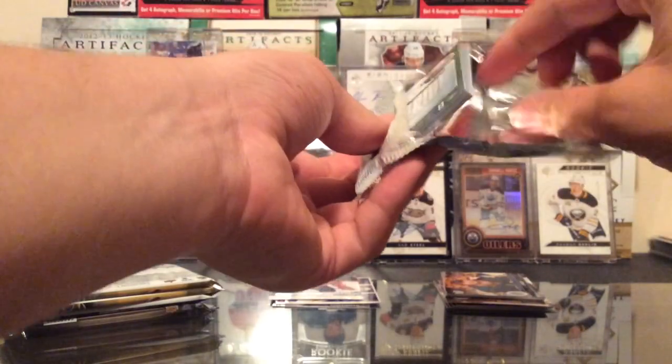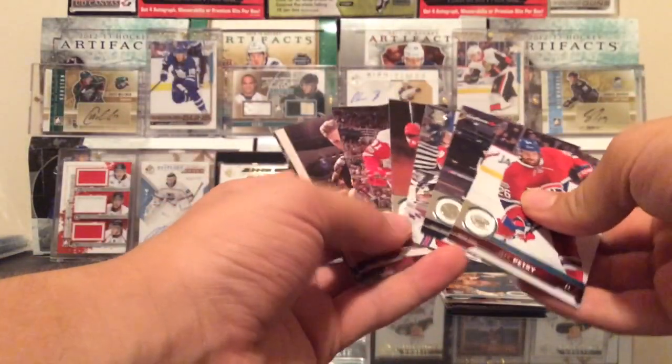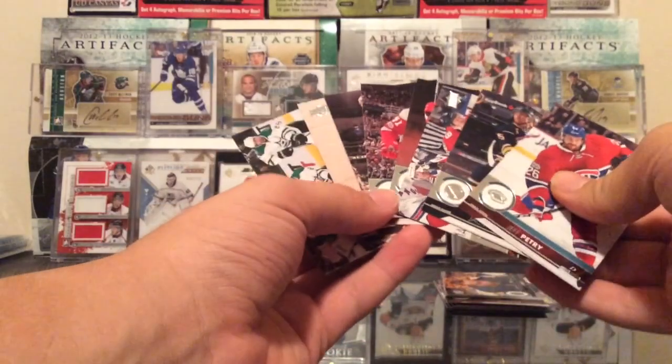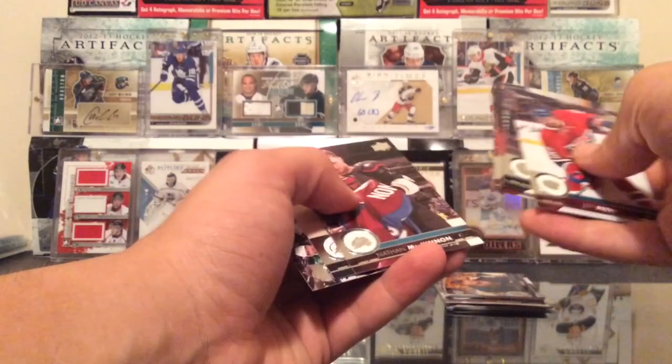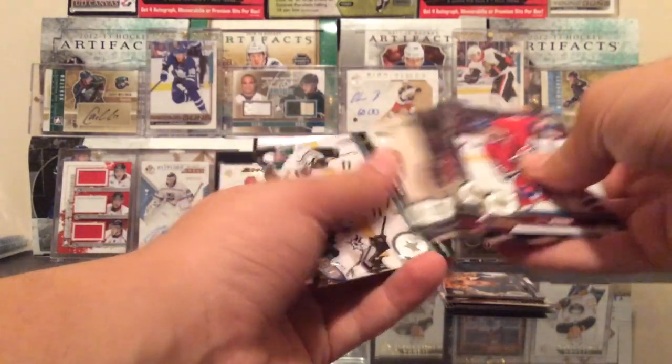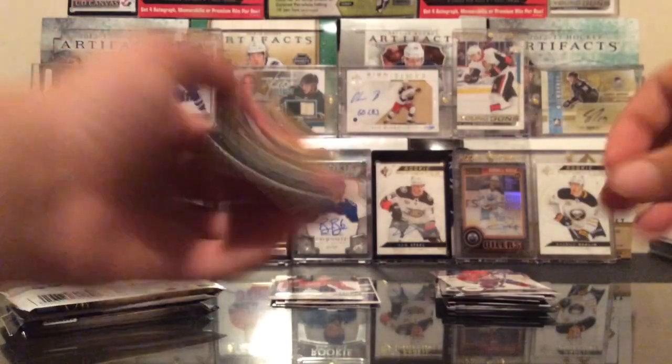17-18 Series 1. I'm still waiting on that Brock Besser cut. Oh, this is all base — that's unfortunate, I can see it from a mile away. We got Petrie, Eichel, Matheson, Frelik, Clendenning, McKinnon, Stroman, and Hamuse. That's rough.